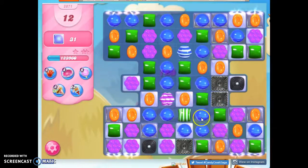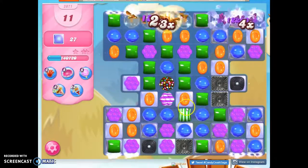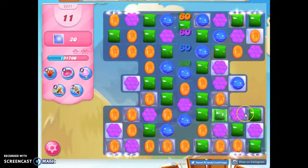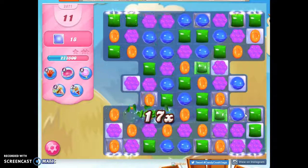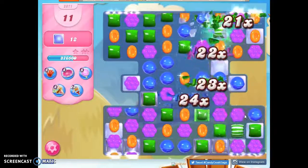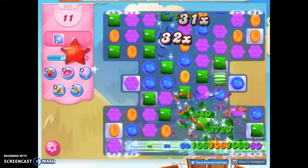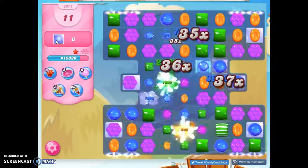Maybe pull this blue down. I'm going to make a color bomb. I wanted to do a color bomb-stripe combo — that didn't work. But look, I still have 11 moves left, which doesn't sound like a lot, but in that short amount of time I've really been able to reduce how much is needed.